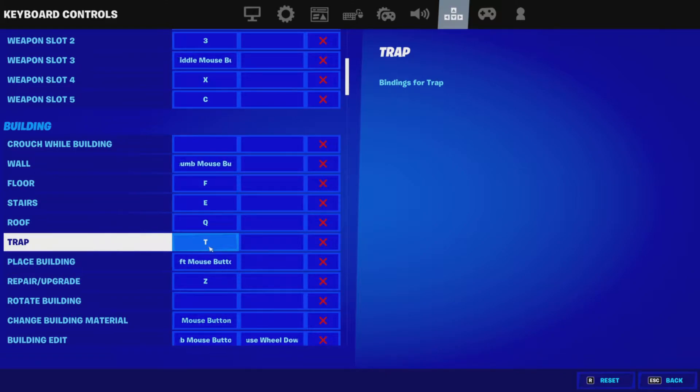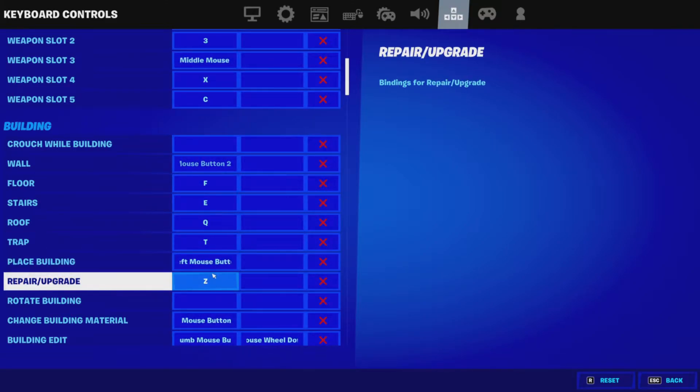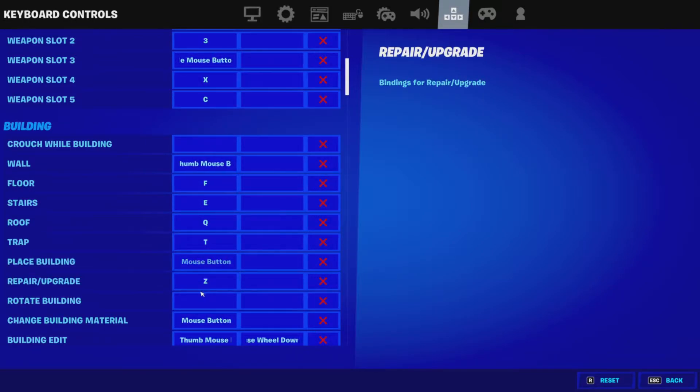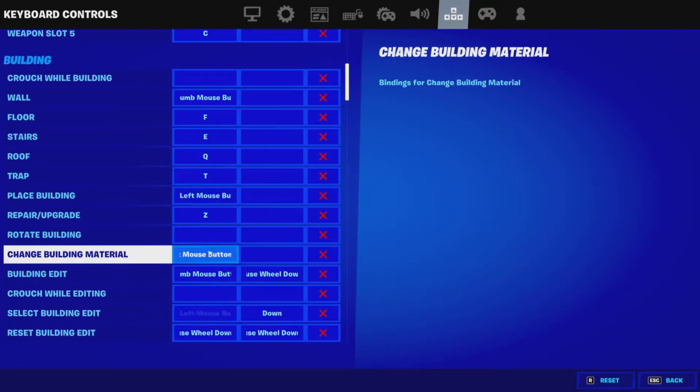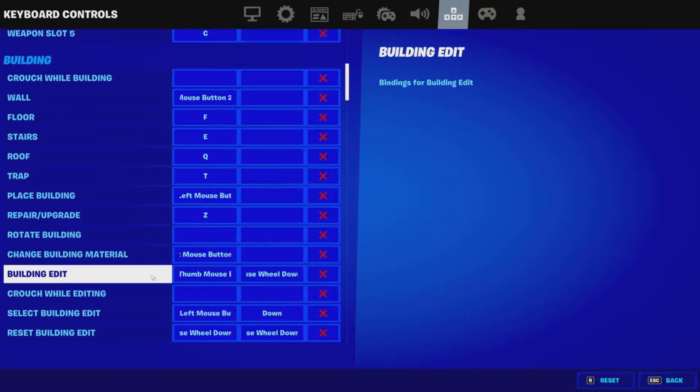Place building is left mouse button — probably the same for most people. Repair and upgrade is Z. I don't have a rotate building keybind because it sometimes messes me up. Change building material is right mouse button. Building edit is one of the side mouse buttons — I know it's pretty weird, but I just use it.